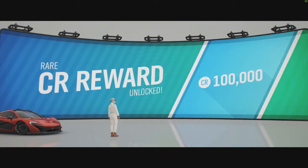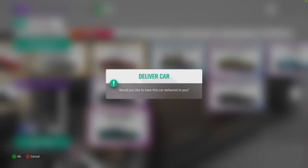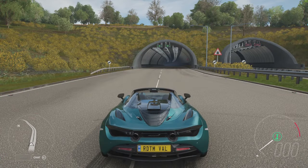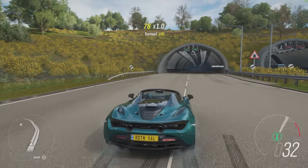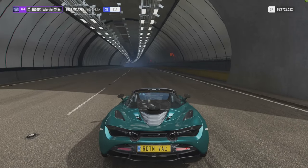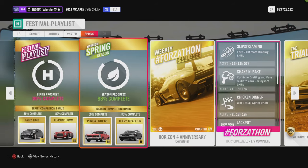The car that you win from this is the McLaren 720S Spider. There you go — this is the car that we win from the McLaren Cup. It's a completely new car, we need to test it out. I can see it's rear-wheel drive but the car looks very cool and it's an S2, so we need to look into that.